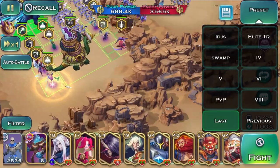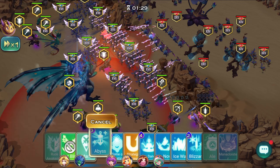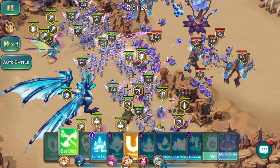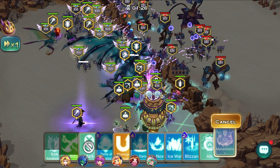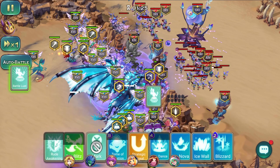Starting the match, the first thing I do is use buffing abilities on Racks around the center where archers will stack to kill everything. I also cast Basri's Blitz. My turtle has no research or equipment so he's not buffing much, though borrowing a Raccoon player's turtle with specific equipment could also increase your score by granting a lot of attack speed.